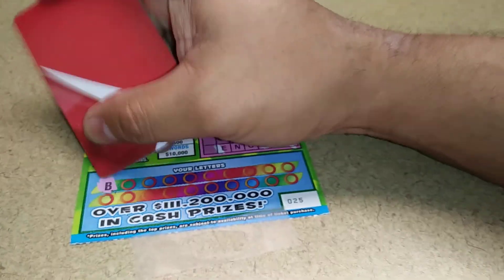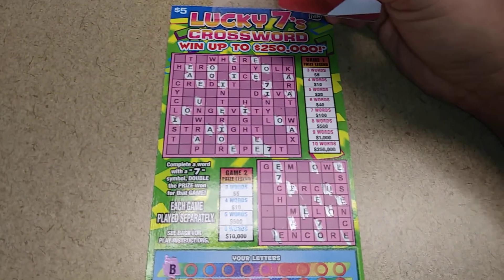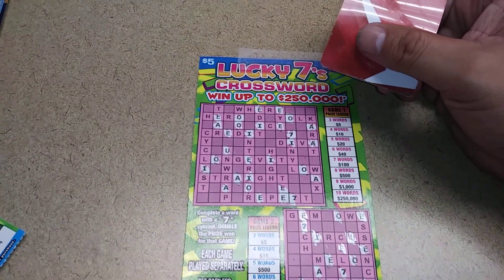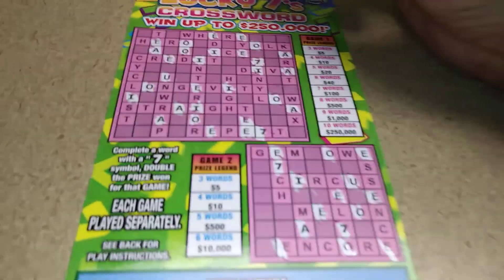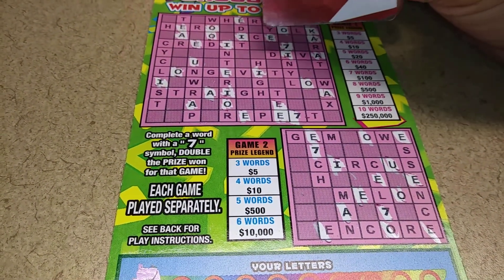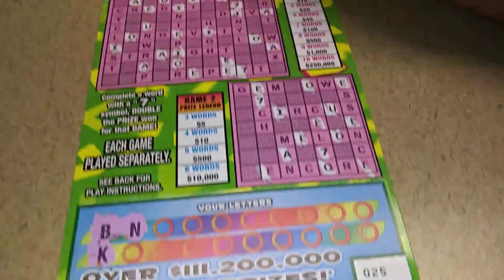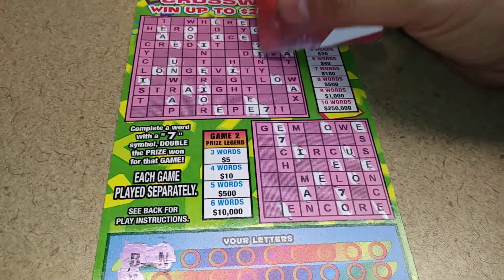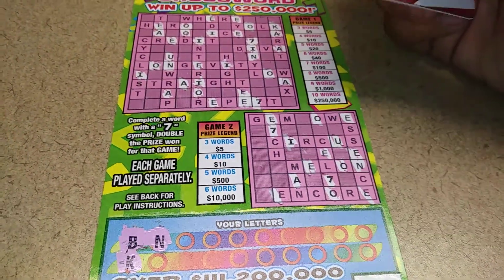Start off with the letter B. Not a good start. A letter K — we got a K right here, just one K. A letter N — we have two N's: one on top, one down below.